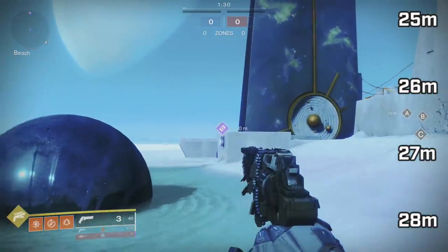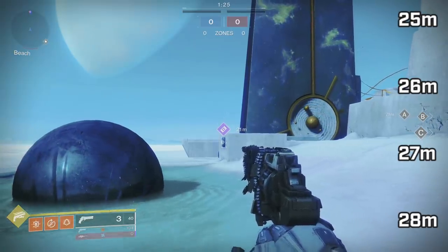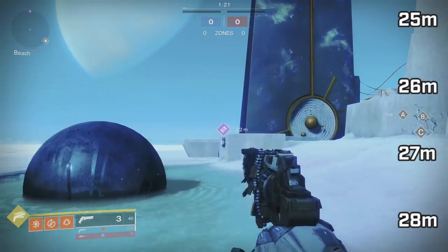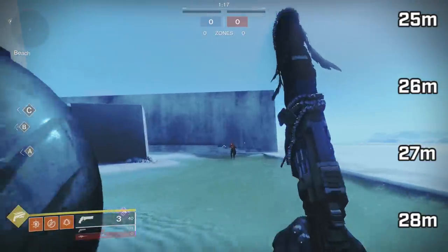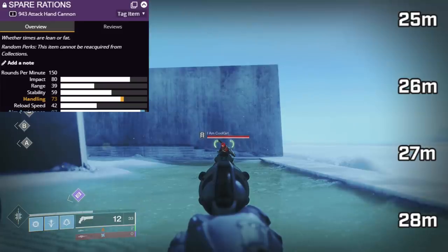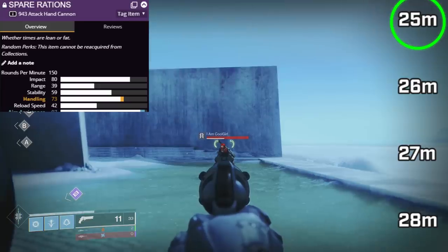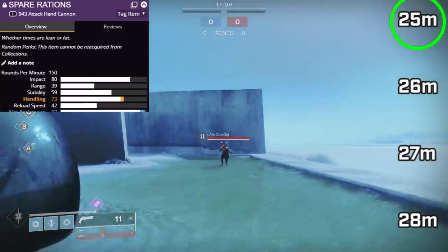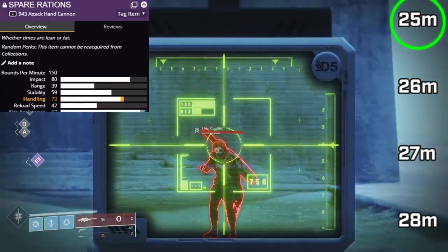It's a very limited space the actual range stat is working in. If I had to guess, if your range stat is 45 and above, the starting fall-off is going to be at 26 meters — and you can only gain two meters from there. Below 45 on the range stat, a good example is Spare Rations at base range 39 — it's at the floor, hitting max damage at 25 meters. So Spare Rations can use a couple range perks like a range masterwork and accurized, but you won't ever get past 28 with the barrel, mag, and masterwork.